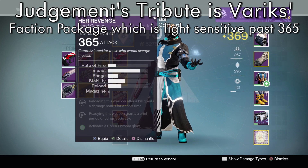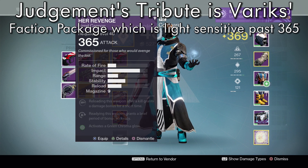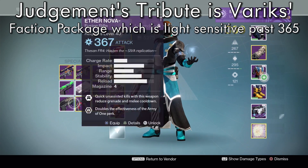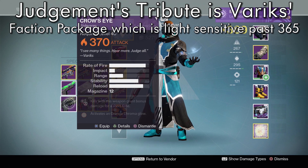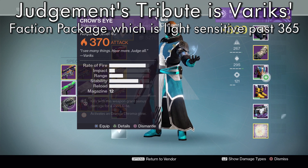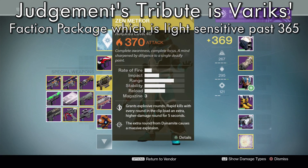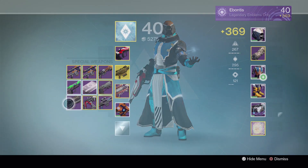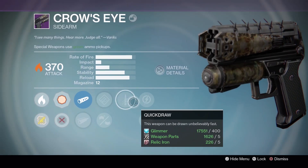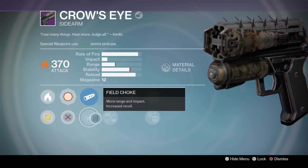So 365 is where the package is from the Sigil — which is the 30,000 and the 90,000 high scores. And then the actual Faction that you would have to grind for from doing the three weekly bounties. Otherwise you just need to sit in Prison of Elders every week, but it's probably better to just do Siva Strikes. Just wanted to confirm how the loot works there. This Crow's Eye Sidearm — probably not that great. I got Hand Loaded, Quick Draw, Crowd Control. Maybe okay, but probably not the best.